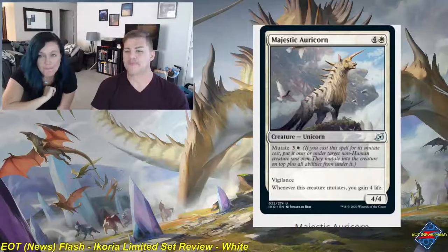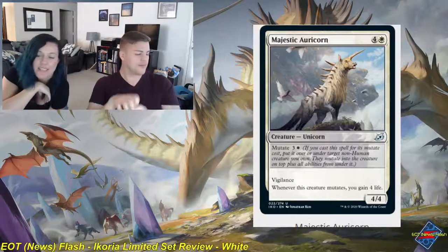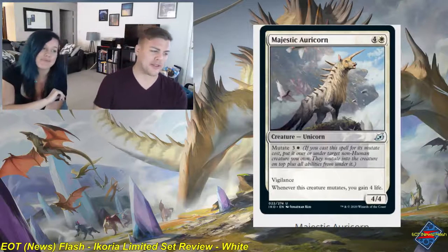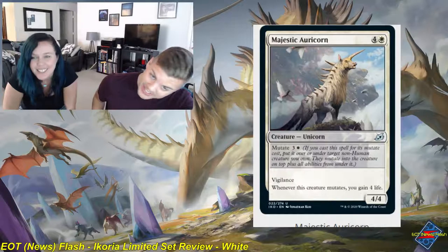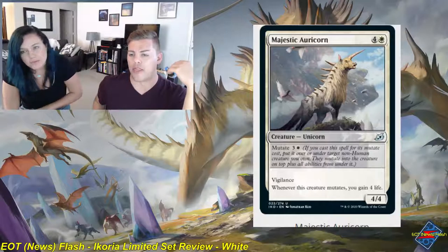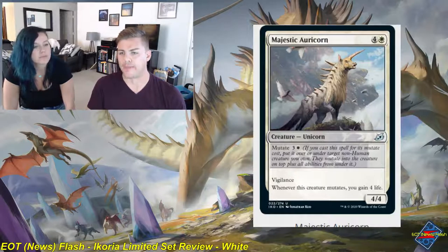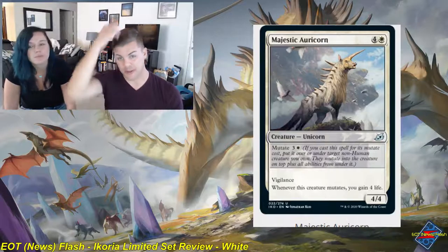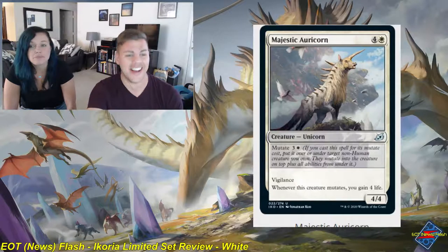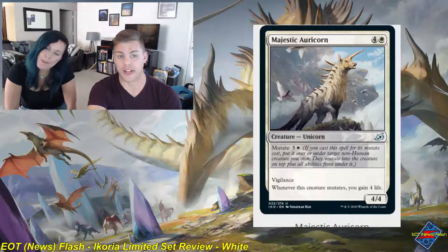Majestic Auricorn is a four and white uncommon creature unicorn, a 4-4 with vigilance. Whenever this creature mutates, you gain four life. You can mutate it for three and a white. I'm not super impressed by this. The life gain is nice, the vigilance is nice, and it's defensively minded. But I just don't have much to say about this one — it's a 2. It's a generic beater and that's about it. The life gain is really just meh.